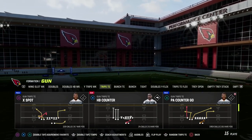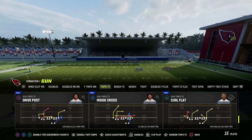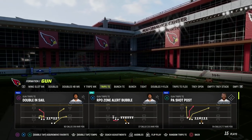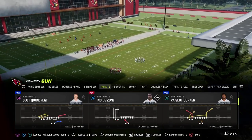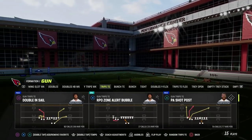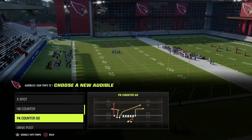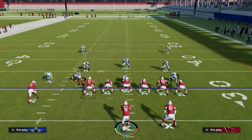We're specifically focusing on how to attack horizontally with a high degree of consistency against zone, man, and match — and different variations of each. The play I like to use is doubles and sale. You can run it out of play action if you want play action blocking, but what I really like to use is doubles and sale, mainly for this angle route.